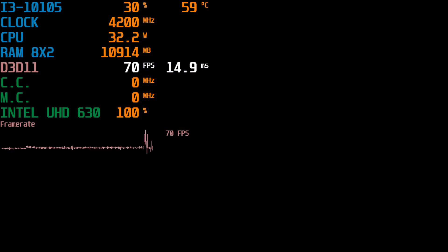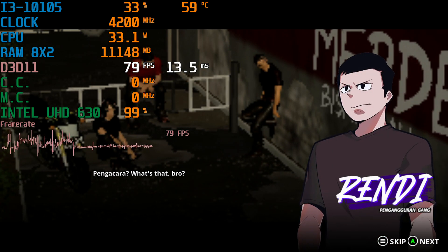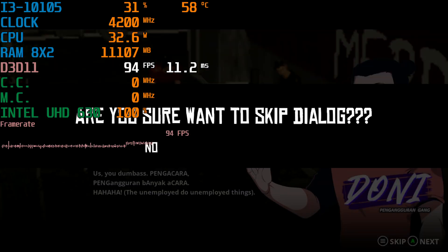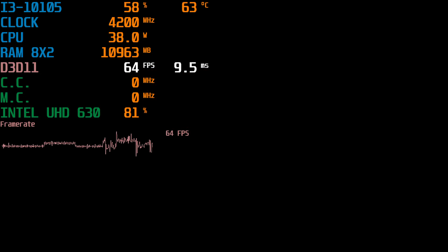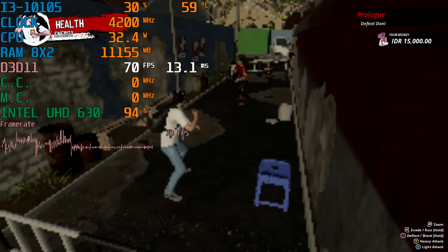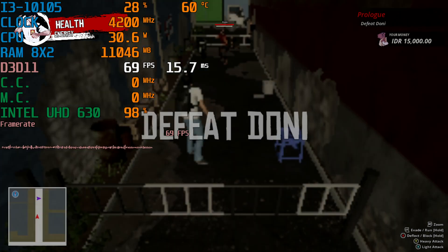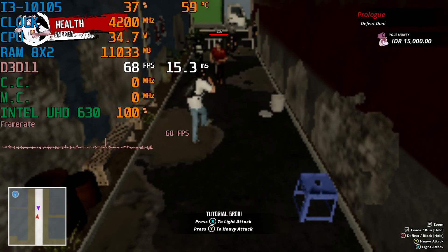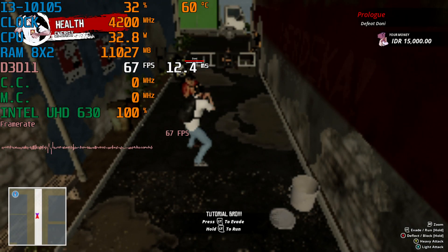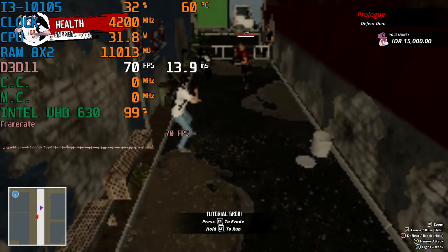I want to keep it like this simply because the framerate is going to get really bad when we get around to the school. It's one thing to play it here, but once we get into the school it's going to be a disaster. But here at least we're getting 60 to 70fps with these tweaks. I will leave the config file in the description down below — you simply need to change the scale resolution, realistically speaking, to avoid any issues.